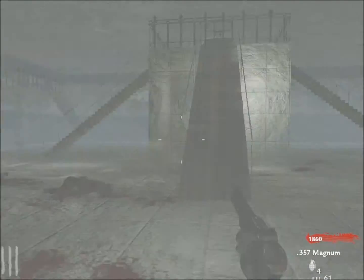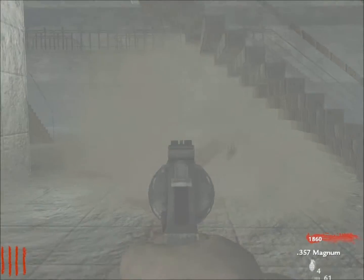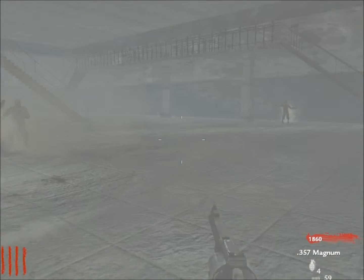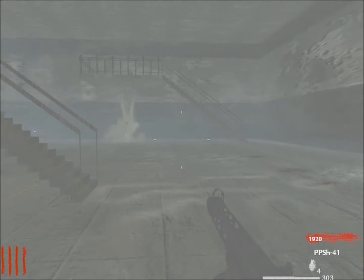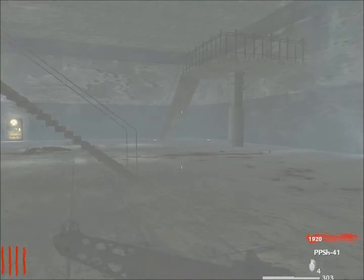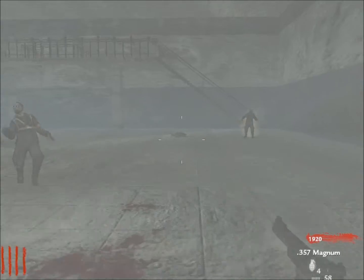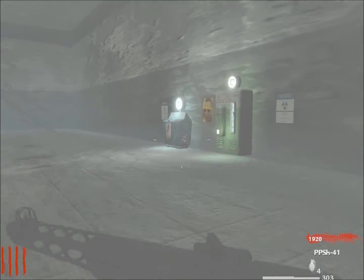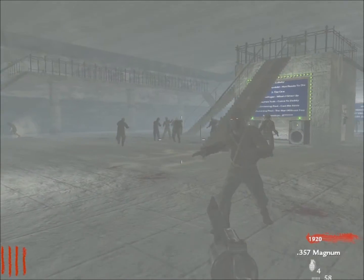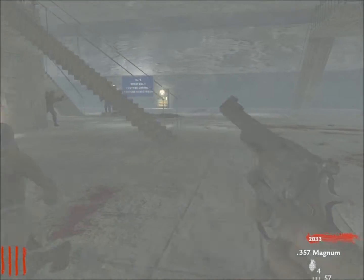I've actually done this map many times before but never recorded it — one of the videos failed to upload. Try to build up trains for about three minutes to get zombies in one line, then use the gun that gets you the most points. The PPSH takes about four bullets to kill, giving you 40-50 more points compared to the magnum which is one-shot but gives fewer points.